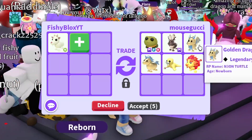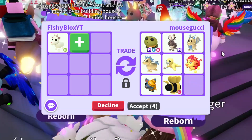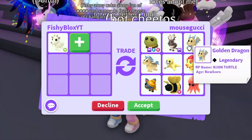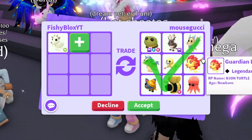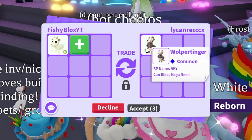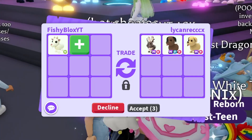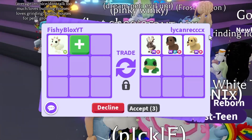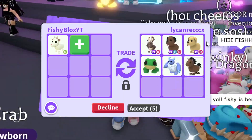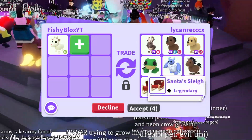After switching servers, the first offer is a Mega Bullfrog, a Mega Whoopertinger, and a ton of other random pets. I appreciate that they're both mega but I kind of want something different. Would you guys do this trade? Comment down below. The next offer is also a Whoopertinger — is that the same person? That's three mega pets, one more than the last trade. But I want a single easy-to-trade item so I have to decline.